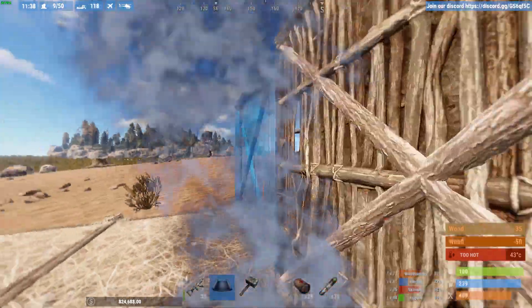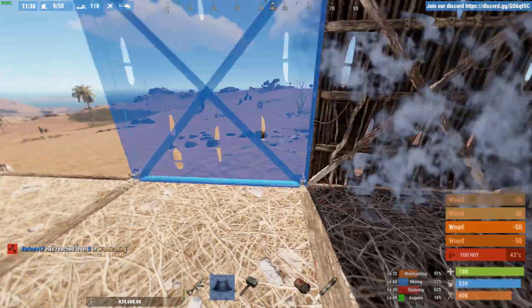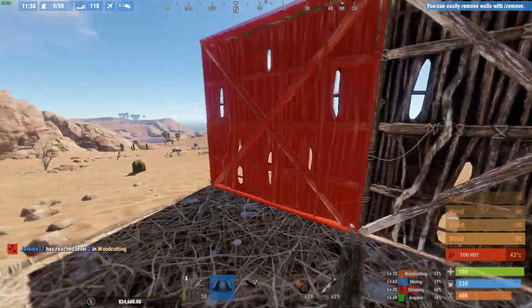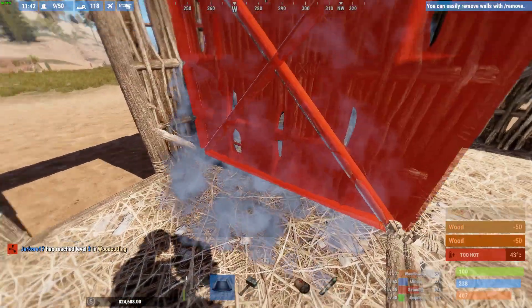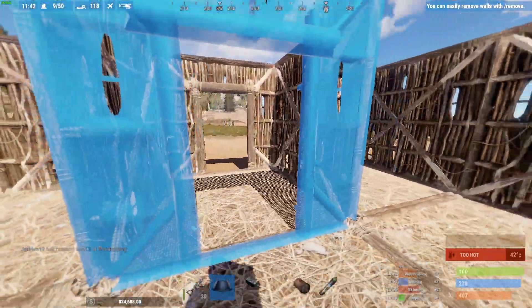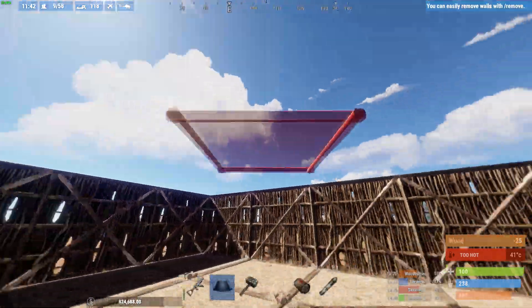We're going to put down the ground floor. And obviously an airlock. Airlock should be second nature - you should always have an airlock on your base. Now we'll put the roof down.